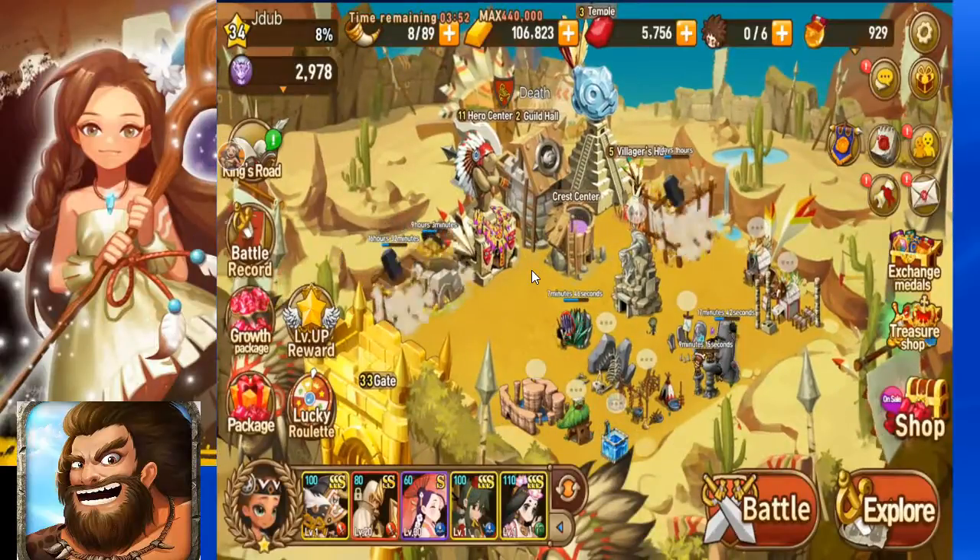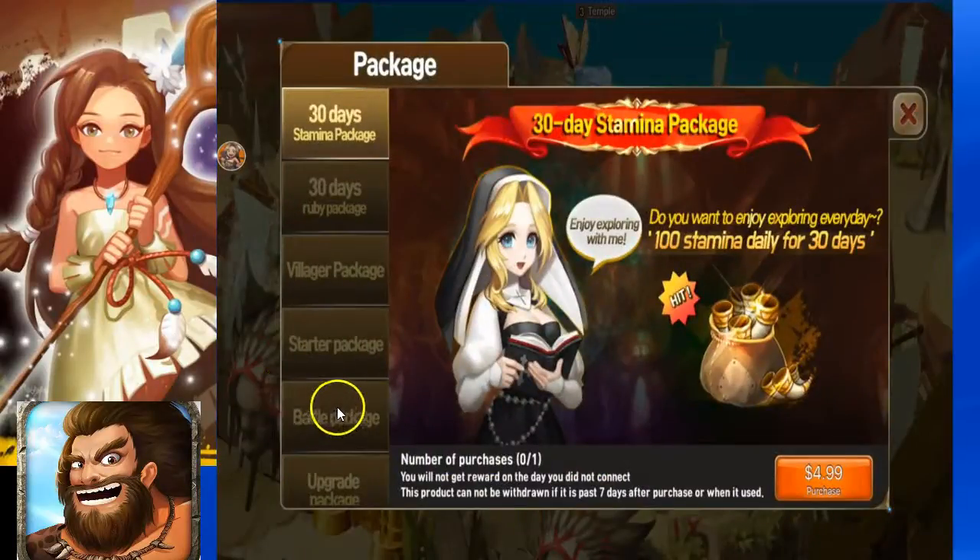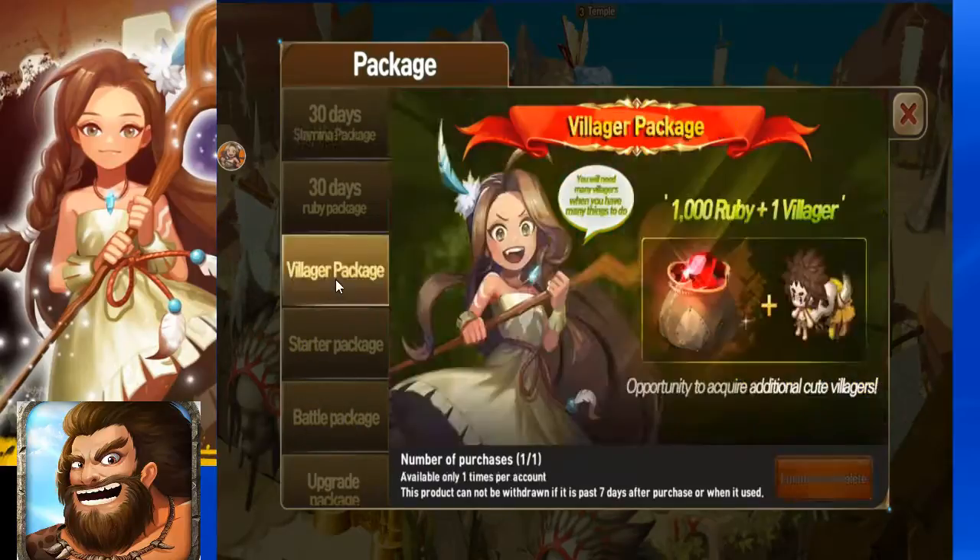So if you click on Packages in the bottom left right here, you can see there is going to be a village package, and this is going to be $9.99 USD. So $10 to get another worker at 1,000 rubies, or gems as I like to call them. That is one of the things that we purchased.